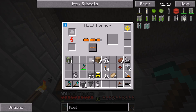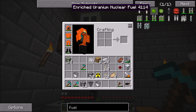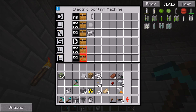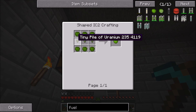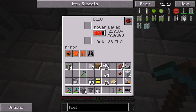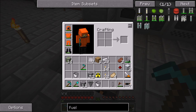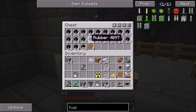Once we have that, everything should be filtered except for the enriched uranium nuclear fuel, which we're going to have to craft manually. We can grab this out of the chest and set it to go down, and along with that we're going to want to set the enriched uranium nuclear fuel to go down too. To craft this we need uranium 238 and tiny piles of uranium 235, which is what we're getting from the process over here. Unfortunately this is draining a lot of power right now.